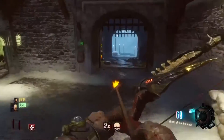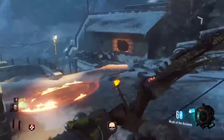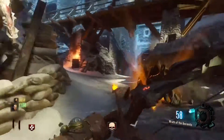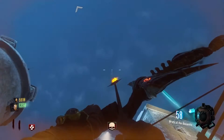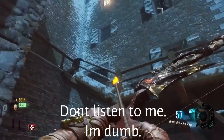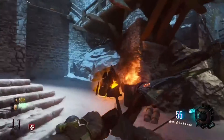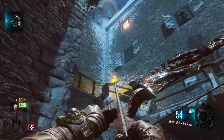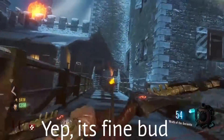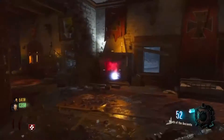One of the circles will still be glowing on the map, corresponding to the symbol you have to shoot into the fireplace. Mine is in Samantha's room, so you're going to want to shoot it. A miniature volcano will appear where your bullet lands. You only have three shots at this, so aim carefully. If you shoot it straight into the fireplace, that will happen.